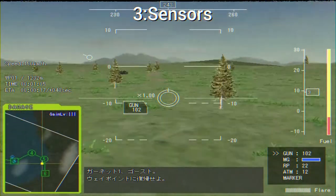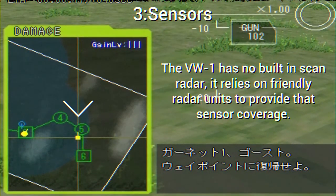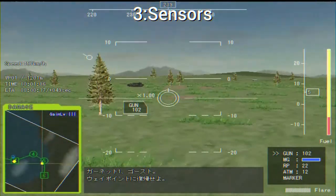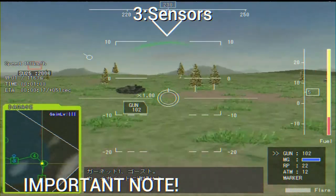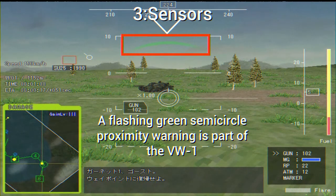This is where things get a little more obviously different. You no longer have a full-on radar. Instead, you merely have a designator. It functions the same for calling in air support, and here you should begin to pick up on the big differences with the VW-1 — it has no major onboard radar suite. Important note: it does, however, have a simple proximity warning indicator for nearby enemies. This might seem odd, but will quickly make sense.